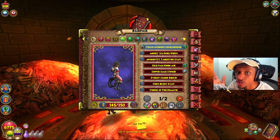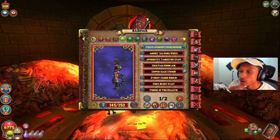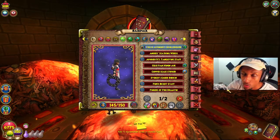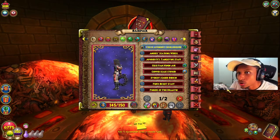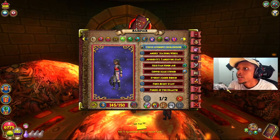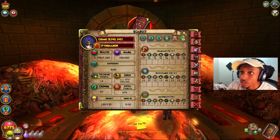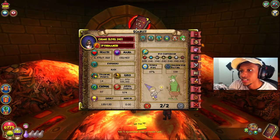Keep in mind this build is purely for damage, accuracy, and power pip. We're not worrying about resistance, we're not worrying about crit, or anything like that. I will be making another video with those stats in mind and changing up my build — swapping the robe and whatever. But this is what I rock on my character, the queen herself Scarlet, and it's pretty amazing.